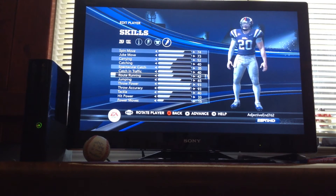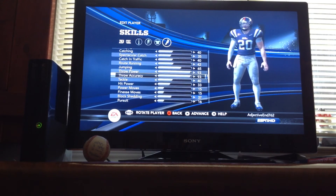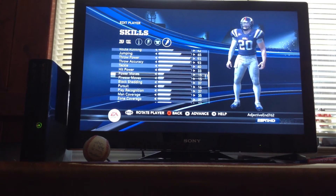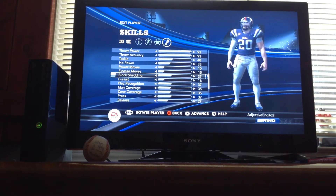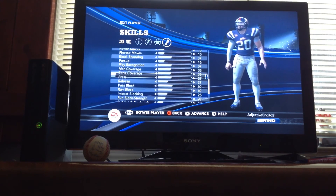Route running is 42, jumping is 65, throw power is 93, throw accuracy is 93, tackles at 40, hit power is 33, power moves is at 15, finesse moves is at 15, blocking is at 37, pursuit is at 16, and so on.